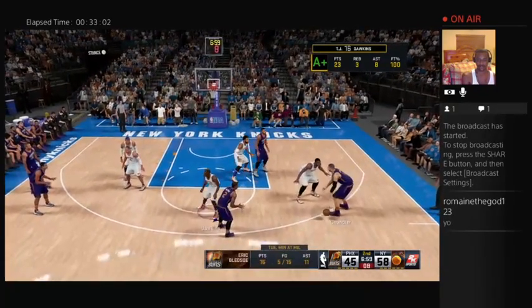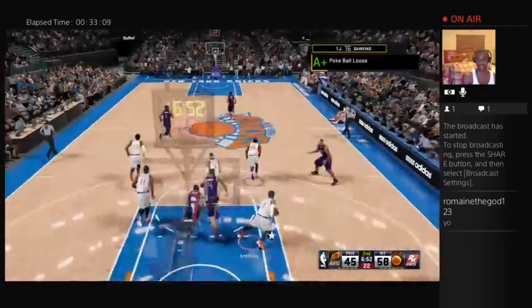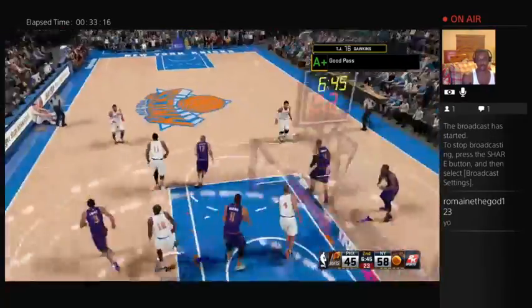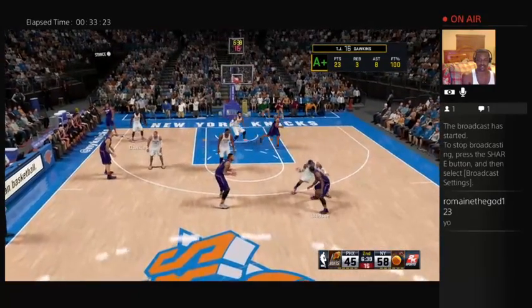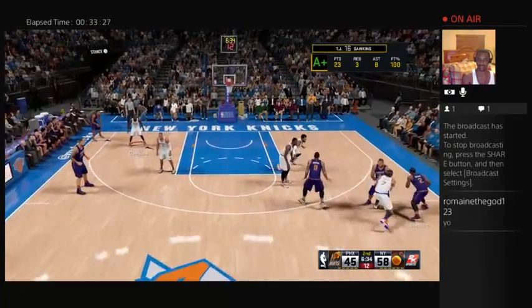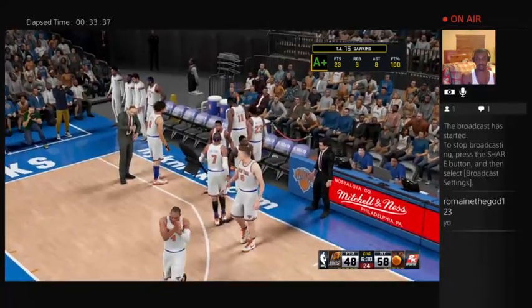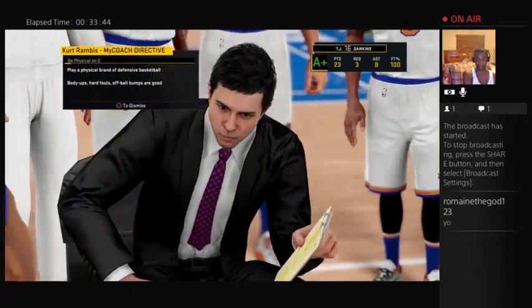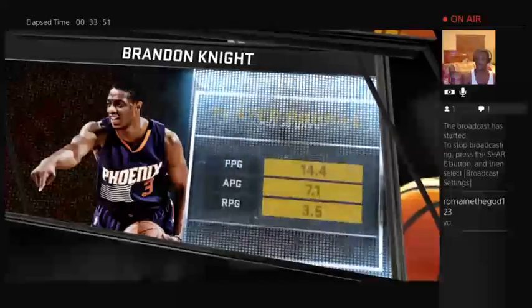I tried to block it too. Knocked it out — oh, he got the rebound. Too much pressure — maybe if I got it a little bit sooner. They were all in pain. He just took it. Gotcha coach — he's been more than solid over the last month, putting up about 14 points a night, seven assists, and three rebounds.